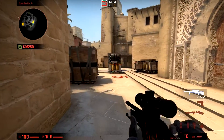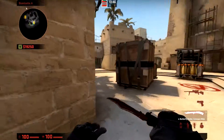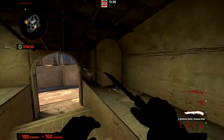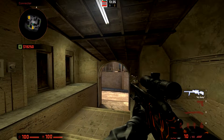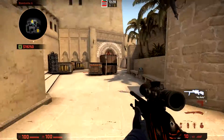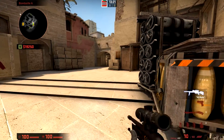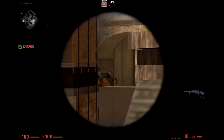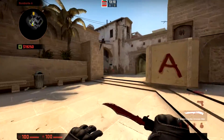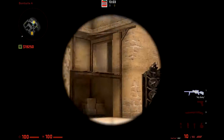Let's talk about positioning. On Mirage, for example, you want your sniper floating between the connector and mid window. You want a guy on short to give him a hand — an assault rifle, though not an SMG since the range is a bit long. Back on A, your backup sniper switches between an assault rifle and ambush tactics, getting entry frags from the box. Your main sniper watches palace if needed.